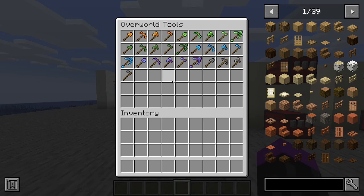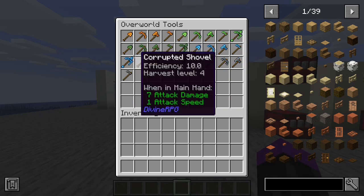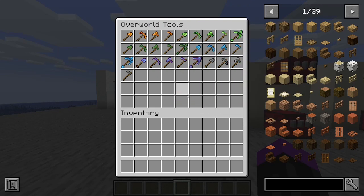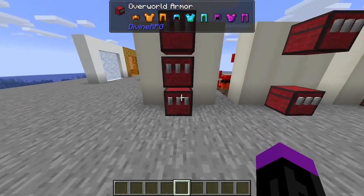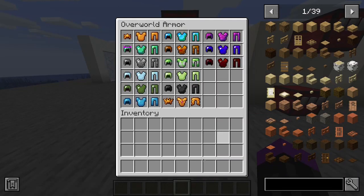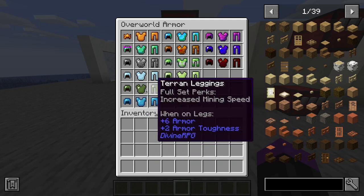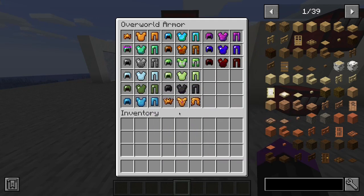These are the armor sets you can get by just staying in the overworld: the Real Might, Early Might, Terran, Rupee, Corrupted, and Bedrock sets. There are quite a lot of armors obtainable in the overworld, though many of them are going to be quite a grind. One of the main parts of Divine RPG is actually just grinding, so if you want to play Divine RPG, just get used to grinding.